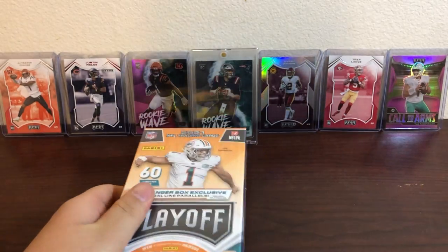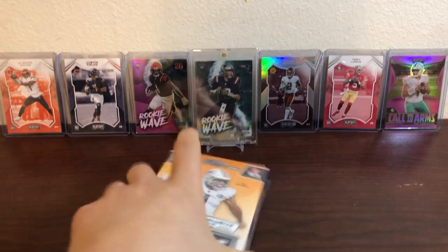Okay, that's the first fat pack. At least we got one quarterback rookie — Trey Lance. On to the next one. Let me get my knife, I'm gonna get into the hanger next.